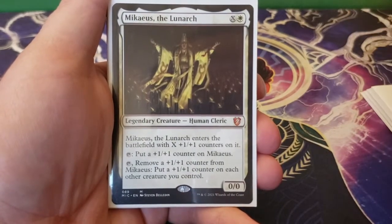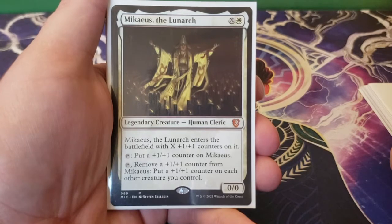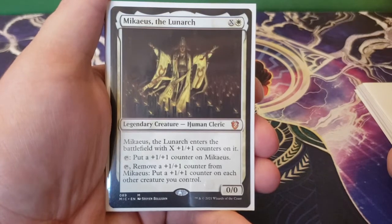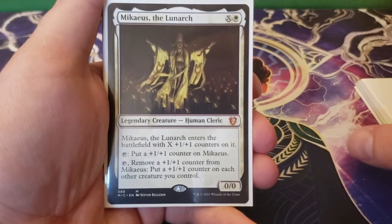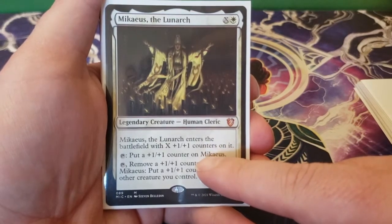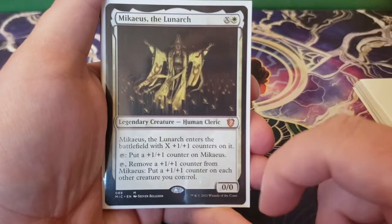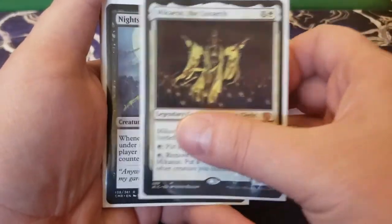Next up we have Mikaeus the Lunarch — X and a white for a 0/0. Mikaeus the Lunarch enters the battlefield with X plus one, plus one counters on it. You can tap him to put a plus one, plus one counter on him, or you can tap him to remove a plus one, plus one counter from him to put a plus one, plus one counter on each other creature you control. This is super powerful with Lazel. It comes into play with an extra plus one, plus one counter for free. When you tap it, you get two counters instead of one. When you remove a counter, you get to put two plus one, plus one counters on each creature you control. That is an absolute powerhouse.